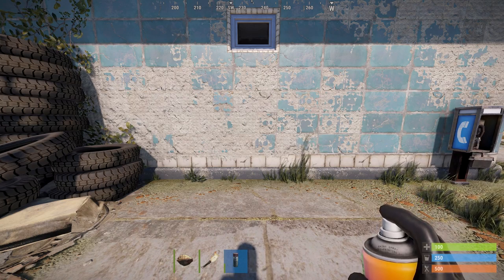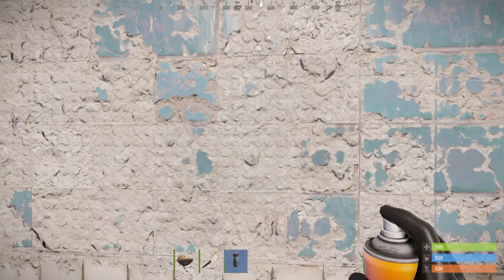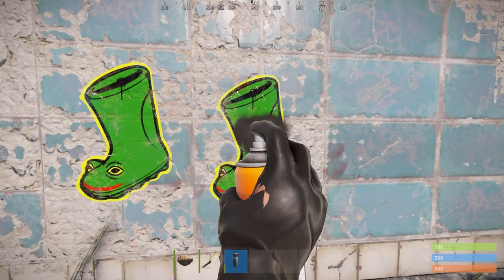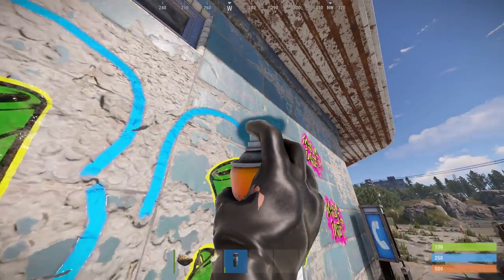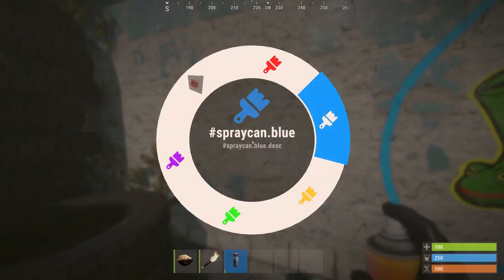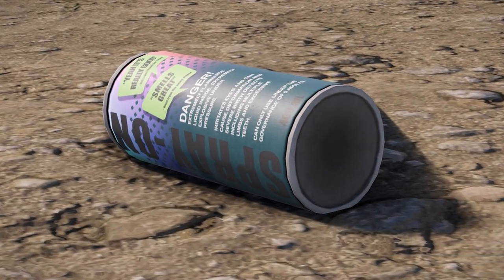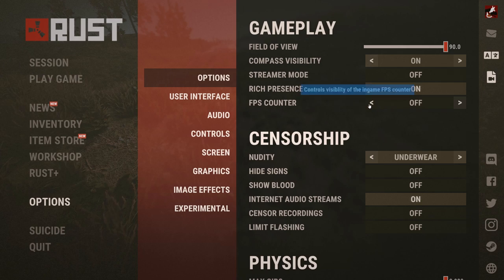The spray can is getting quite a bit of love this month to add back the paint and decals. There are some new convars coming to allow admins to remove all sprays from a server and limit how much spray paint any one player can have active on a server at one time. By default your daubings will last for 3 hours, but this can also be adjusted with a convar. One thing to note is that although everyone will be able to use spray cans to reskin their items, decals and painting are apparently going to be paid content when they're added back in.